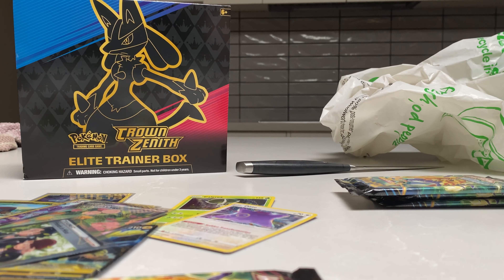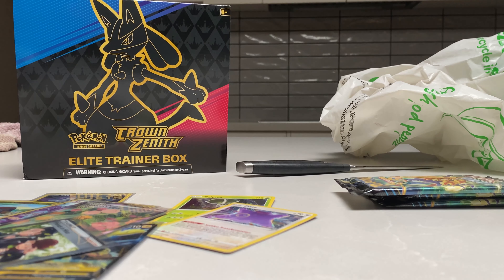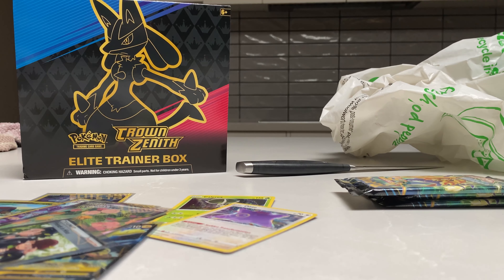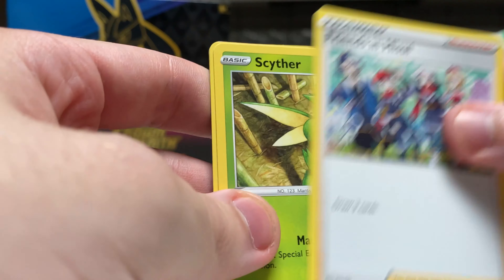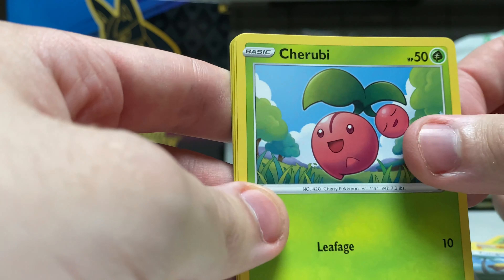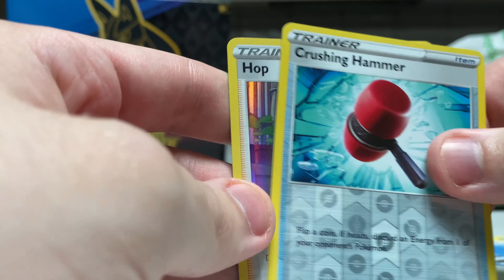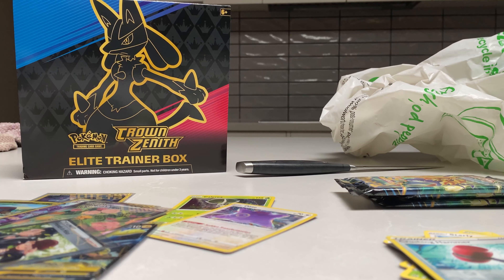I haven't pulled a Trainer Gallery yet — I'm really happy but I really want those big ones like Arceus and Giratina cards. Giratina is my favorite. Fire, Trainer Gallery — Shaman! Scyther, Riolu, Yungoos, Cherrim, Starly, Crushing Hammer — oh! It's a signature card! Someone pulled it — that's pretty sick. We got one signature card. I haven't seen many of those.